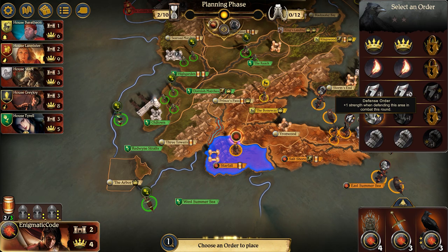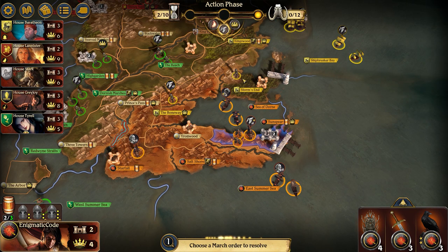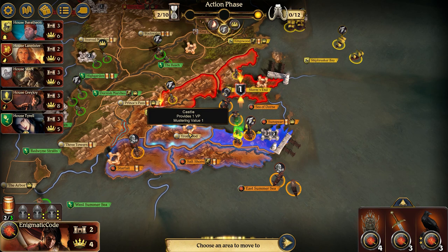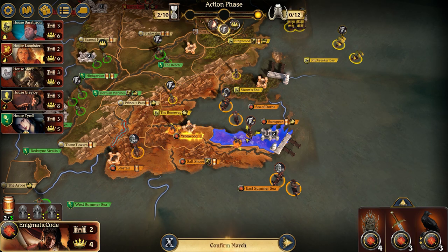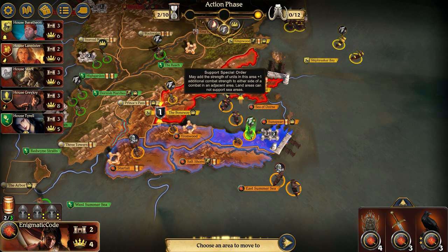I'm also going to do a plus one defense in Starfall — same deal, just trying to keep Tyrell out. The Baratheon player seems to be under the false impression that Storm's End is theirs — it is in fact not. So we're going to use the plus one march order in Sunspear to send one footman over to take Yornwood. I would normally take a footman to take the Boneway — it's typically unoccupied at this point — but you can initiate two battles. I'm going to leave one behind to muster, and send my knight over to Storm's End. Along with support from Sea of Dorne, this should be an easy win.